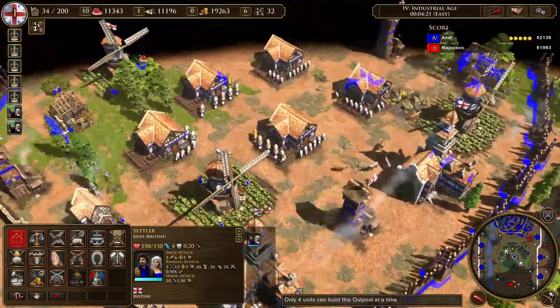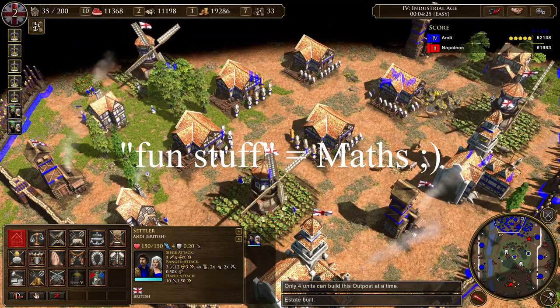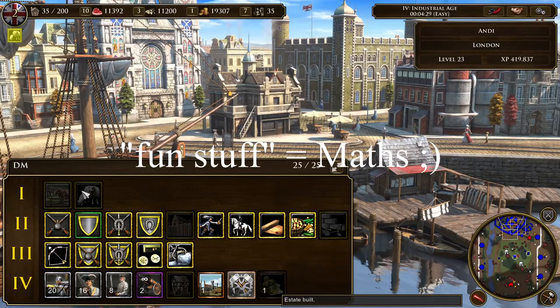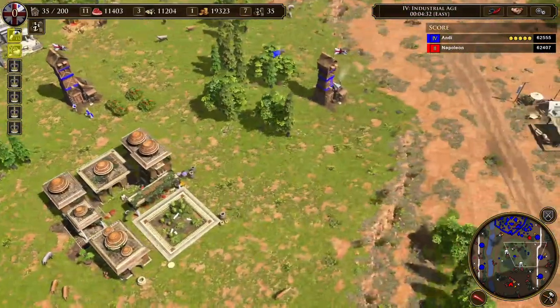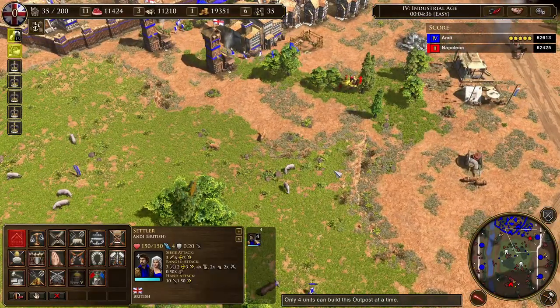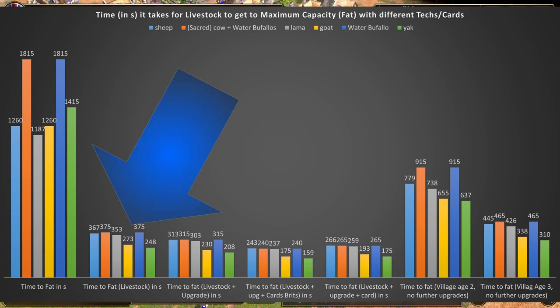Now let's calculate the time from when you start producing a sheep to when it reaches maximum food capacity. Without a livestock pen, your livestock takes around 20 minutes to fatten; cows take even longer, up to 30 minutes. If you send your livestock to a pen, they only take around 7 minutes to fatten. Yaks profit the most from a livestock pen and would only need 5 minutes to fatten completely.